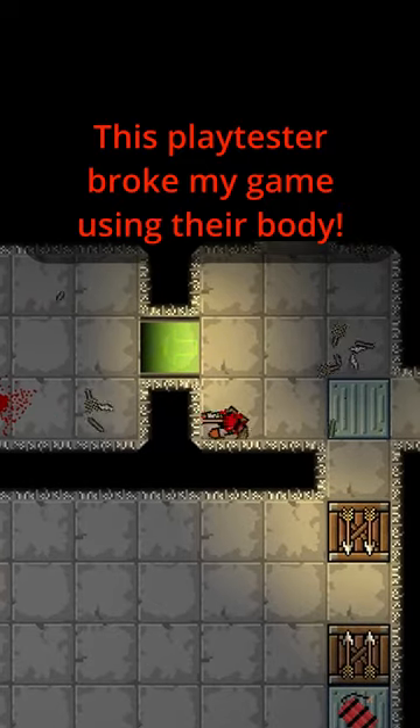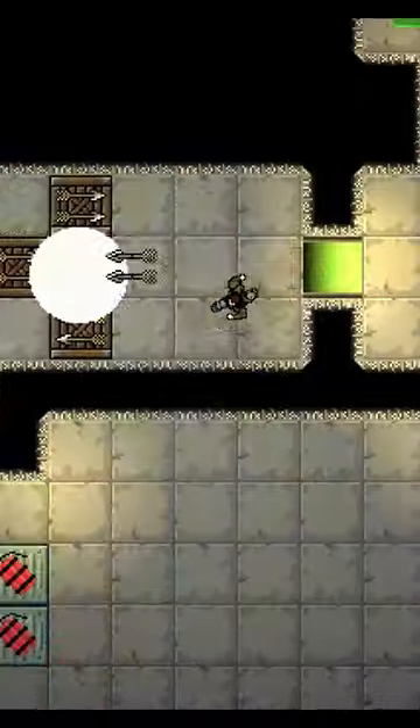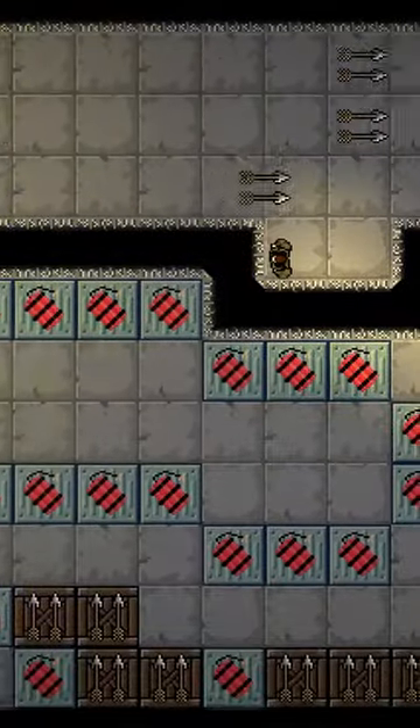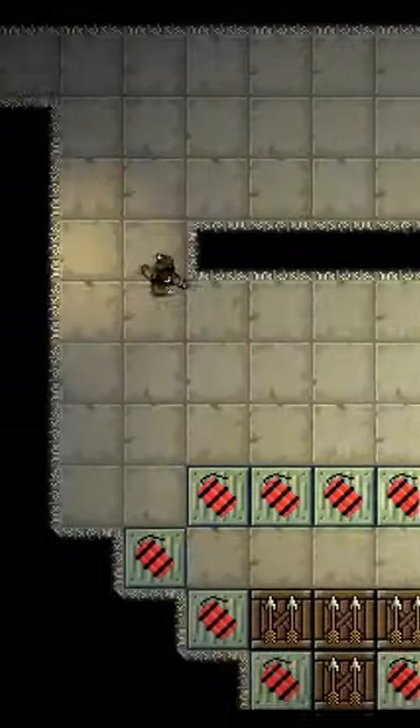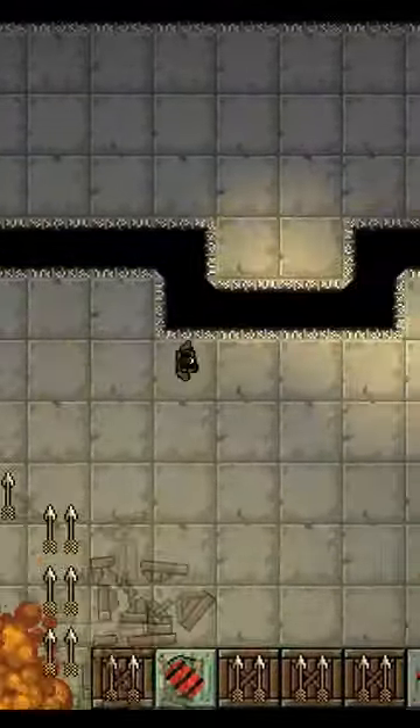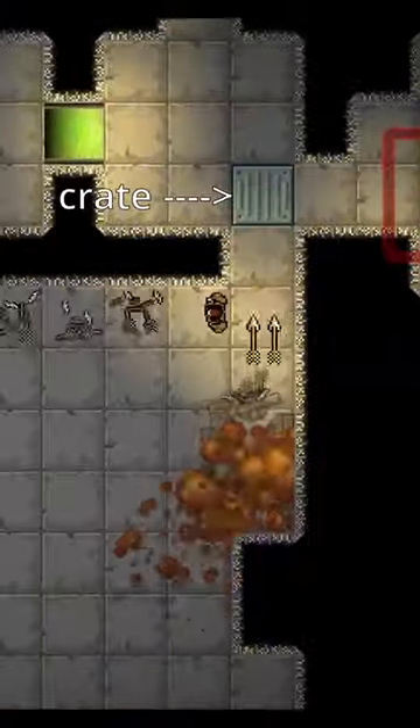How did a play tester cheat this level using their own flying body? In this puzzle, you're supposed to go through this gauntlet of arrows and dynamite to destroy the steel crate and unlock the next area, but one player was able to destroy it without completing the puzzle.